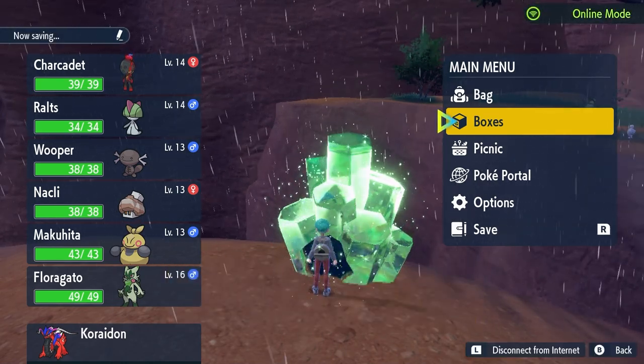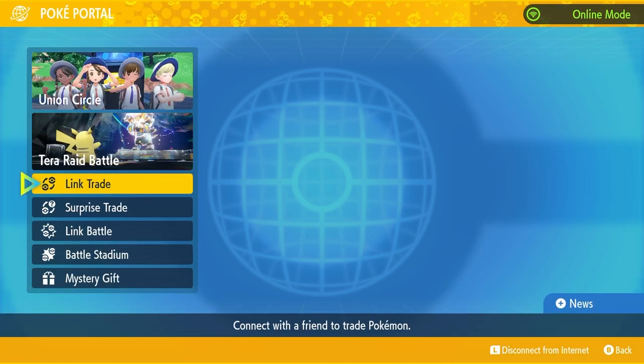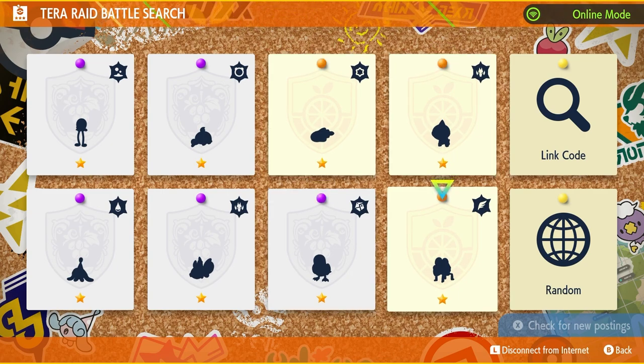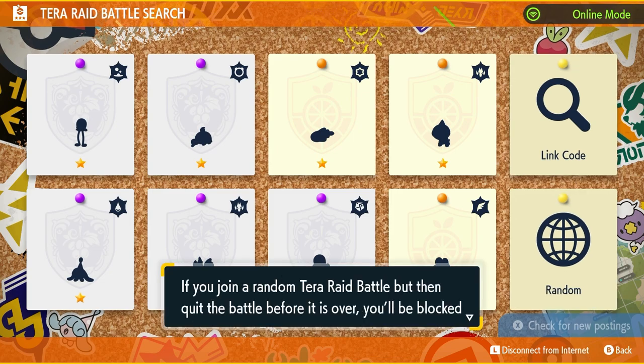Using an online connection and Nintendo Online subscription, go in the menu and go to Poké Portal. You'll see there is a Tera Raid Battle option. I didn't really play around with this until now and I realized I can get anything I want — well, random ones. It will show you eight raids that are current. Violet ones have the purple pins, Scarlet ones have the orange pins, and there's also a random or link code option which takes you to a random one.